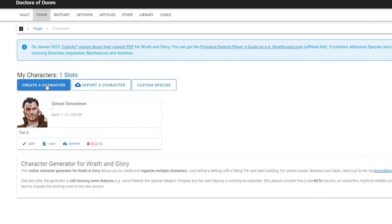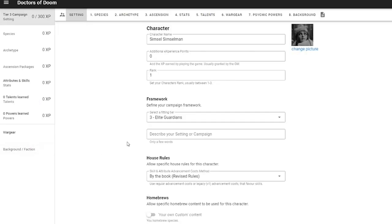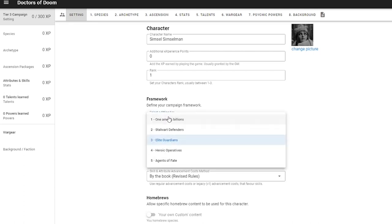So first we create a blank character, then we choose the correct adventure tier — in this case, Tier 2. You can see down the left hand side the calculator is keeping track of all your XP points.